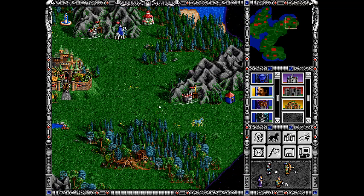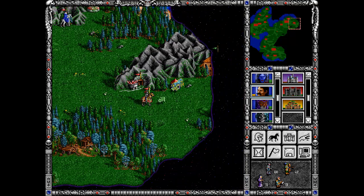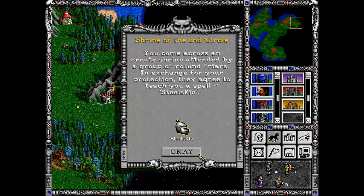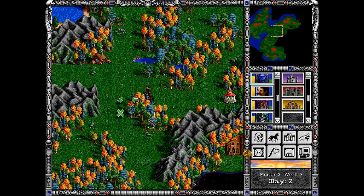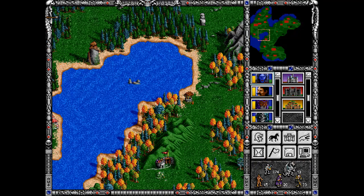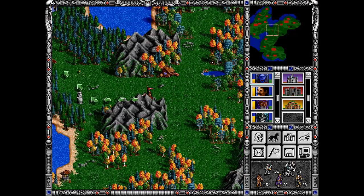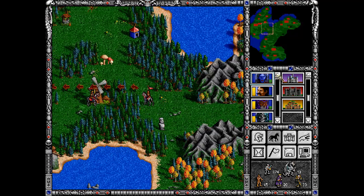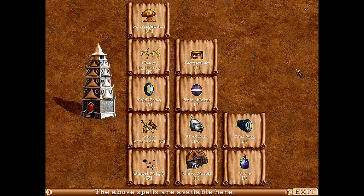So I want to use Lord Kilburn to explore a bit. And it would be nice if I could visit this town with zombies, but if I'm not mistaken we have Mage Guild level 5 there — whoa, some nice spells.